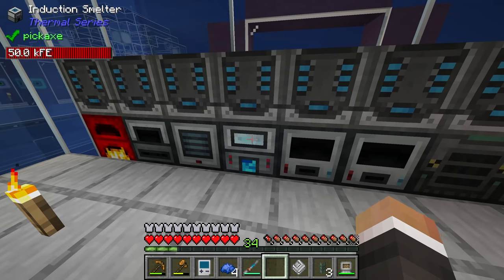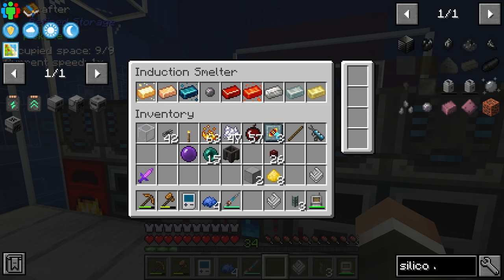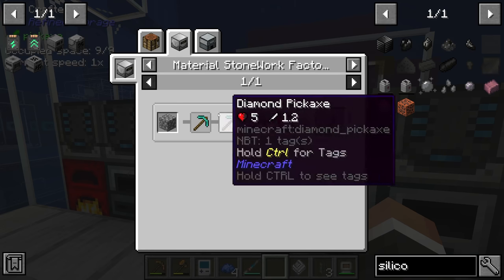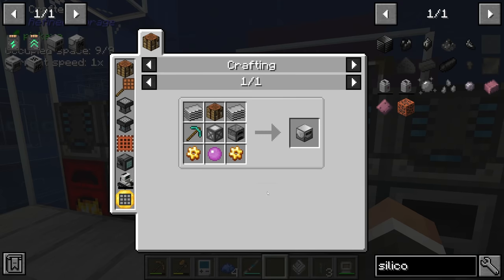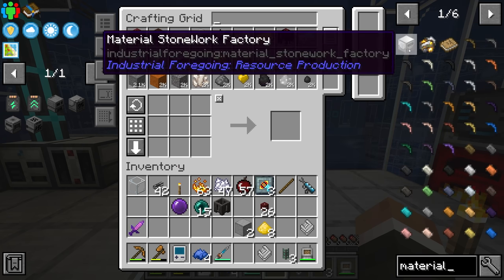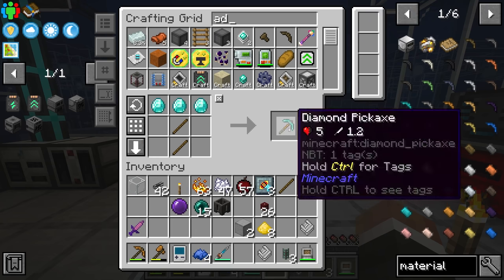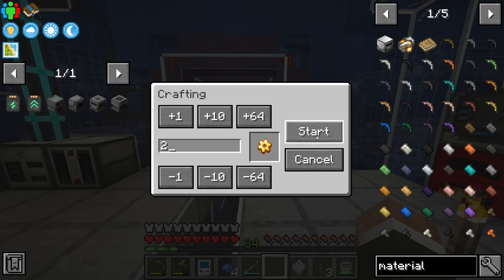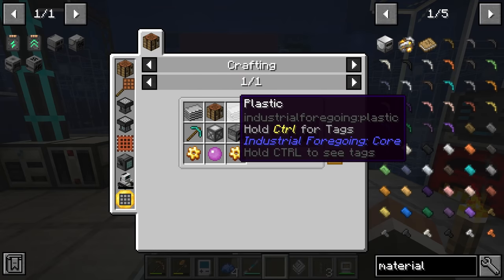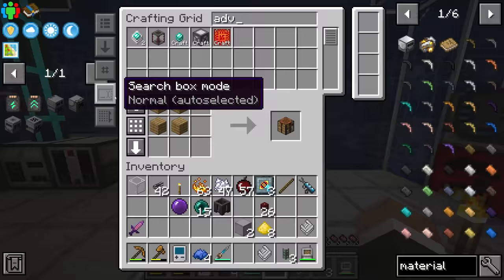The induction smelter is already full of stuff, which is going to be a problem going forward. We should change the way we produce silicon — right now we're using the induction smelter with sand and silicon dust, but it will be much better to use a material stoneworks factory. Let's take a quick detour and see if we can't set that up. We have almost everything needed — just a regular furnace, but the rest like gold gears, advanced machine frame, crafting tables, and pink slime balls our system can handle.